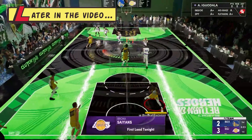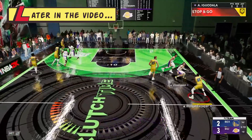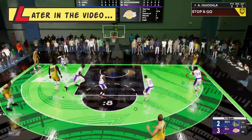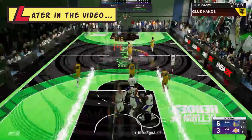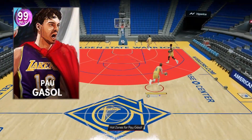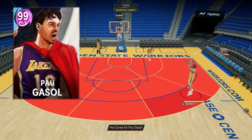Doing what everyone is doing — gotta respect the game. Didn't want the screen set towards that direction, but it's all good. A little catch for Pau, and we're making up for the miss. Wide open in the corner — Dark Matter Hero Pau Gasol. A court card that actually is pretty damn good.